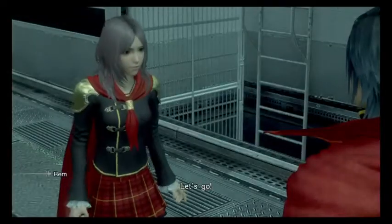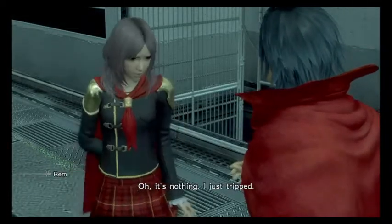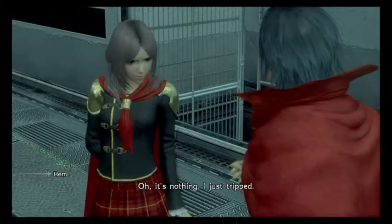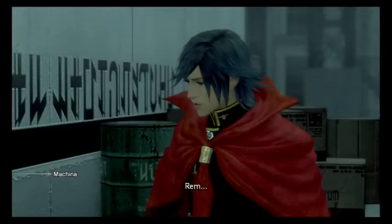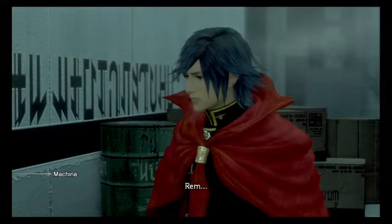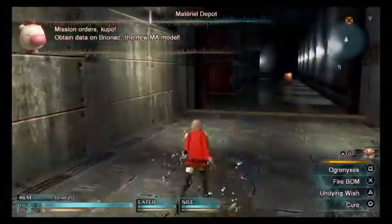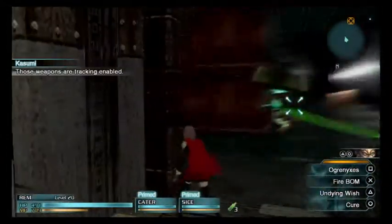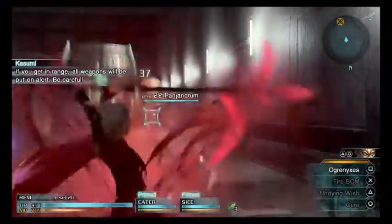Let's go. Rem. Oh, it's nothing. I just... tripped. Tripped on what? You're standing still. Yeah, you people still don't know what's wrong yet? Let's go. Class Zero, commencing maneuvers. I need to be as stealthy as possible. Those weapons are tracking enabled. If you get in range, all weapons will — oh crap. Be careful.